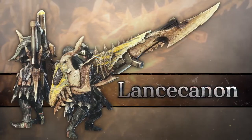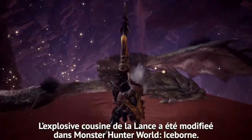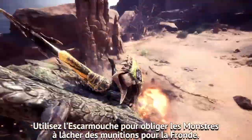Gun lance. The lance's explosive cousin has been re-tuned in Monster Hunter World Iceborne. Use the clutch claw to force those monsters to drop slinger ammo.